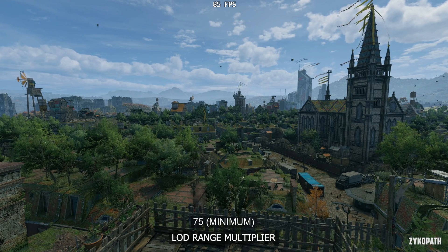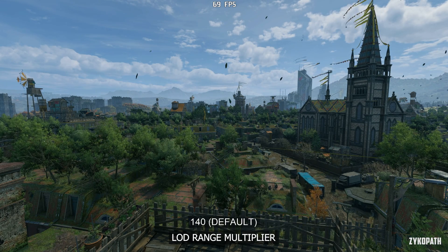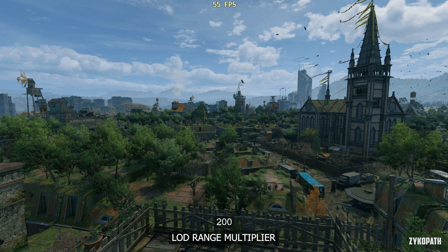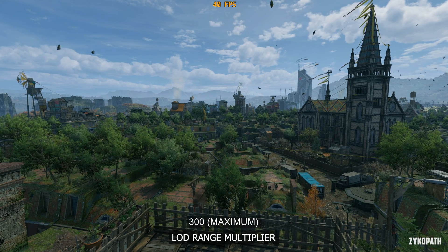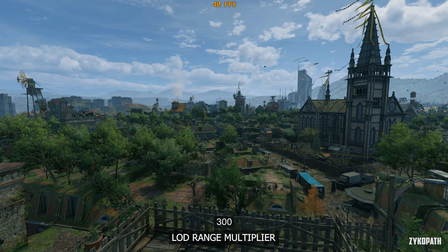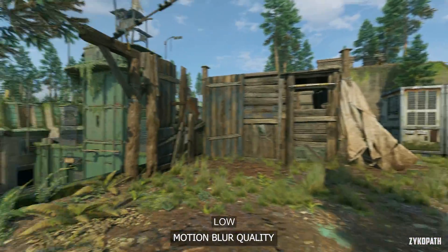The LOD range multiplier is the most impactful setting in the game. The game switched its default setting from 100 to 140 in a recent update, and going higher than that certainly looks better but at a very high cost. The best balance seems to be 140. This is more of a future-proof setting, so if you come back and play Dying Light 2 ten years from now, feel free to max it out then.